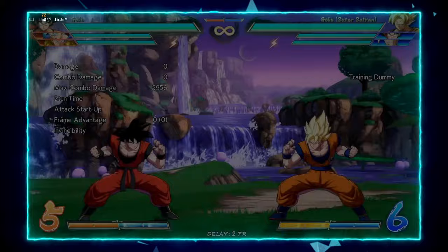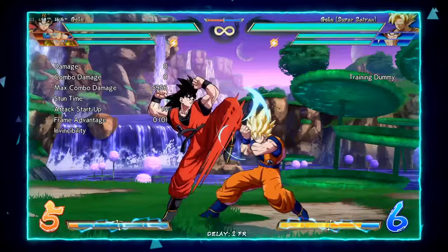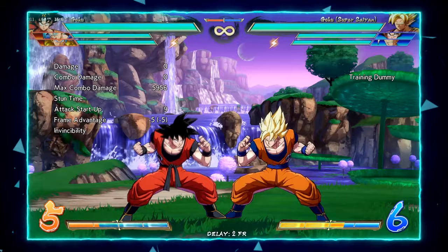His 2M is a 10-frame low. It is extremely unsafe on block at minus 11, but that's okay because when you're pressuring with this character you never really stop on the 2M — you usually go to something else. Because it's a 10-frame low you can do a little something with it in mix-ups, which we'll get to later, but it gets the job done.